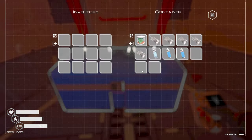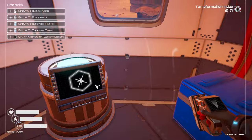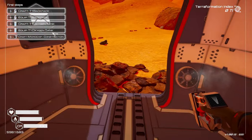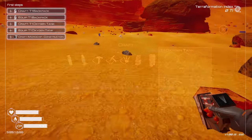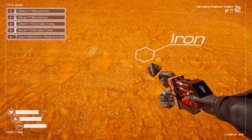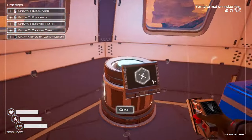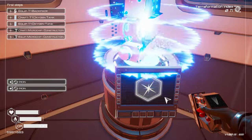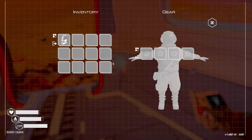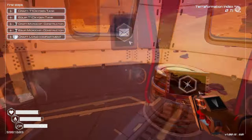We start off with a chest — it has some water, some space food, and a Lerma seed. We've got a list of first steps: craft a backpack, use a crafting station. Backpack costs two iron. Found some iron over here. The reason you want a backpack is so you can carry more stuff. If we build a backpack and go into our inventory, we've got 12 slots — equip this and we now have 16 slots.